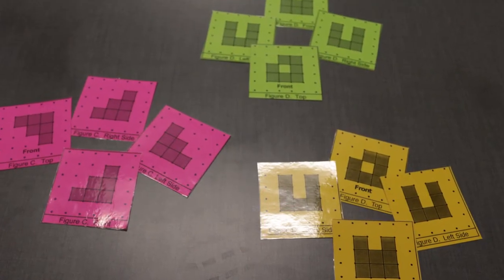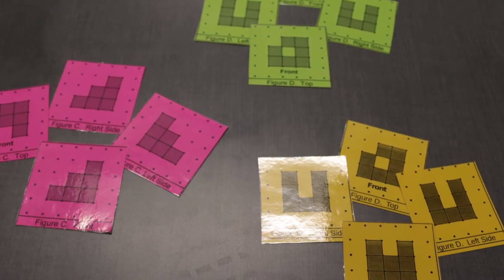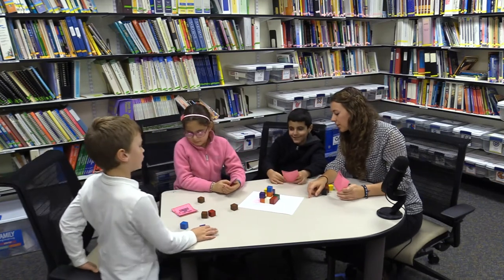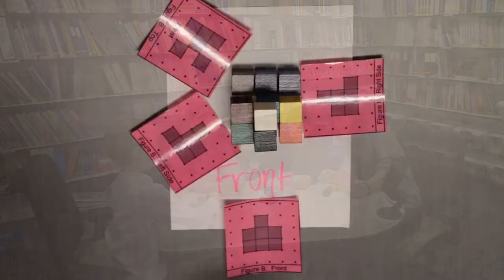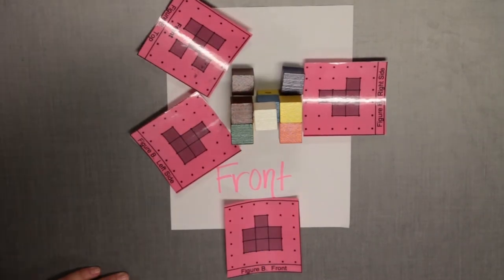Pass out one card to each player. The youngest player goes first. On your turn, look at the view on your card and remove or add a block to the figure to make the building match the one illustrated on your card. Play moves to the left.